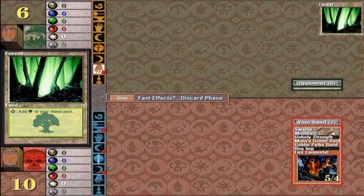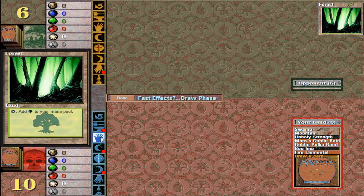Next is your upkeep phase, and there are certain cards that will want you to do stuff in upkeep — so this is basically a thing before you draw. During upkeep you would do anything you want to then. Obviously I marked this to always stop, but if you were playing the actual game with the actual cards you would just do everything you needed to do step by step. Next is your draw phase, where you'll usually draw one card. I only draw one card here.